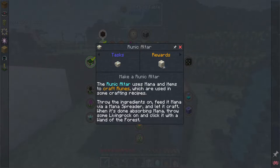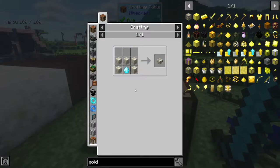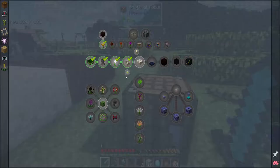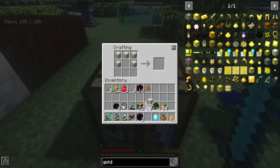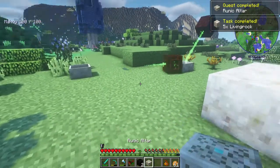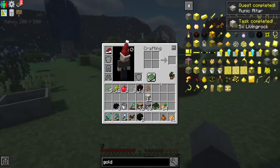When it's done absorbing mana it will throw out some living rock, then you throw some living rock on it and click it with the wand of the forest - I almost forgot the living rock part. Let's check out the recipe: it's just living rock and this mana diamond that I just got, so that should be pretty simple to make. Runic altar - very nice.